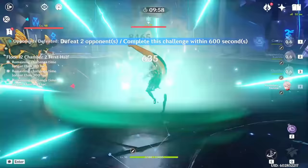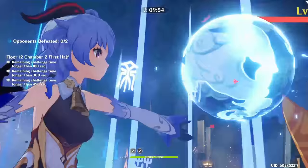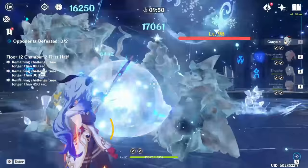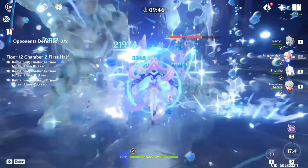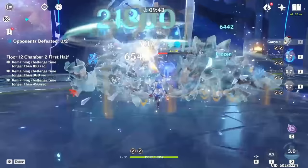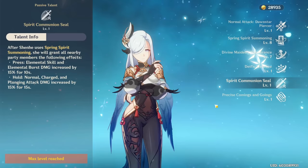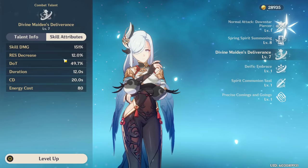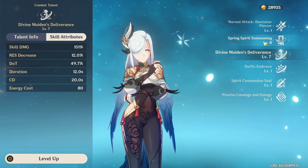The first thing I want to do is talk about Shenhe's playstyle and talents, because I've seen a lot of people misunderstanding her kit and not really knowing how to use her and what teams she can fit. Her general role is being a cryo support who can greatly buff the damage of your team, especially cryo damage through her elemental skill and her passive talents, making Shenhe excel in certain cryo teams.